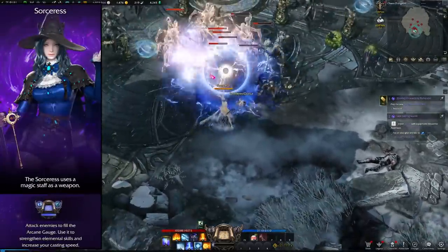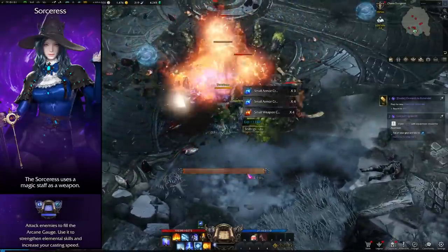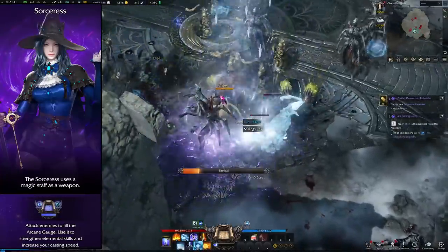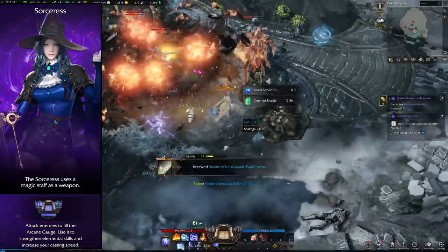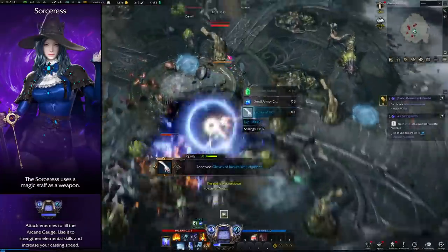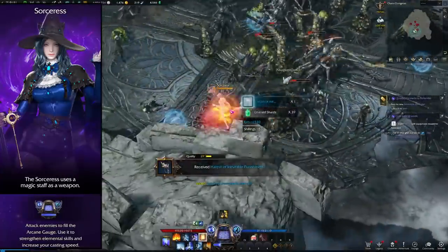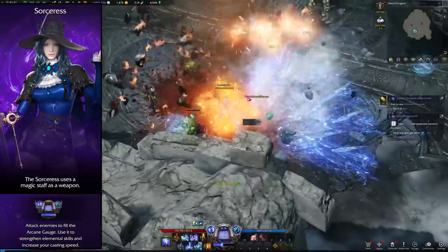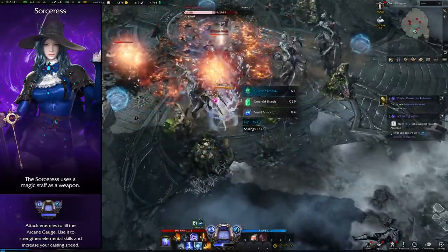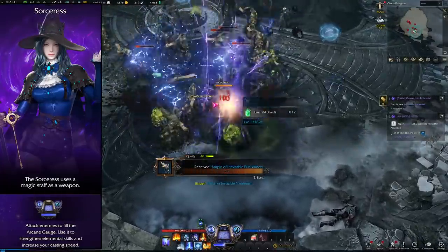Ladies and gentlemen, welcome to a class guide for Lost Ark Western release. Today we're going to be going over the Sorceress, the only true damage dealer in the Mage class for the Western release. The Sorceress was actually swapped for the Summoner at launch, which is pretty cool. She is the true caster in the game — that true magic caster sorceress kind of wizard that people really want to see.